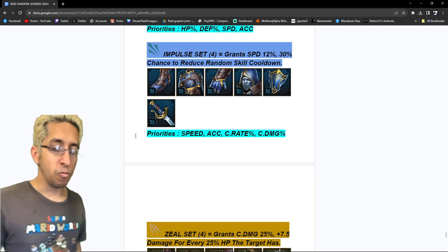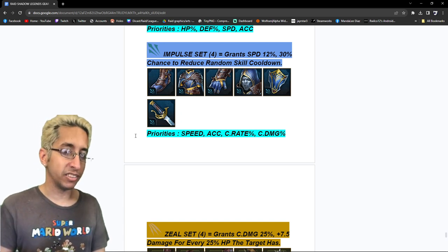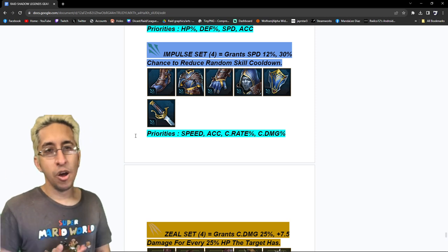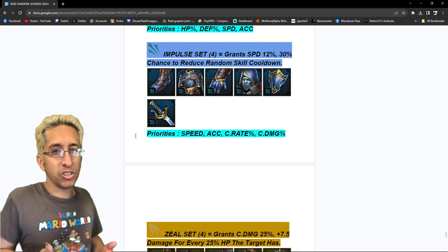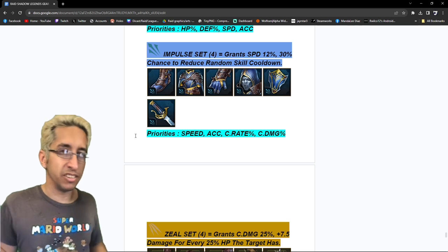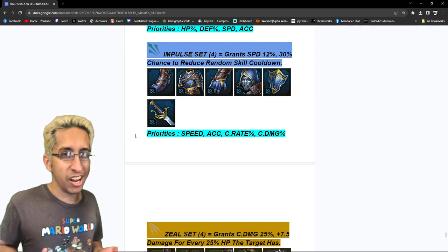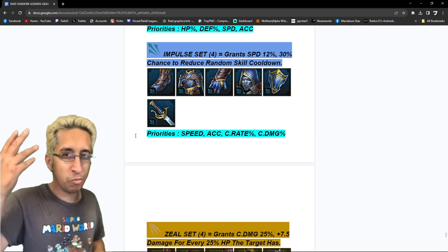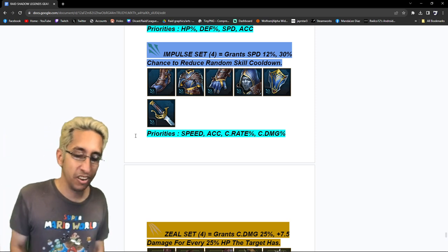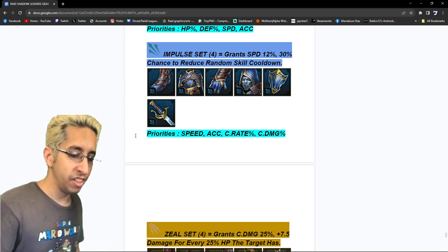Impulse set — grants 12% speed, kind of like Instinct, but instead of Savage you get a reflex effect: 30% chance to reduce random skill cooldown. It's not 40% like the regular Reflex. I think they didn't make impulse the better version of reflex because so many people have been farming Ice Golem for reflex and they didn't want to shun it out. Plus, not many people have insane impulse gear right now — maybe only the top gold players or very active live arena players. Priorities: speed, accuracy, crit rate, and crit damage in that order.